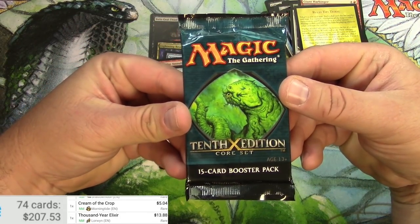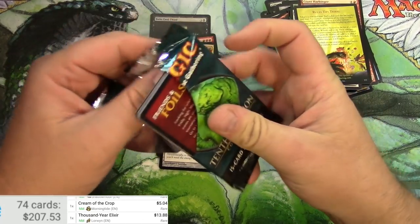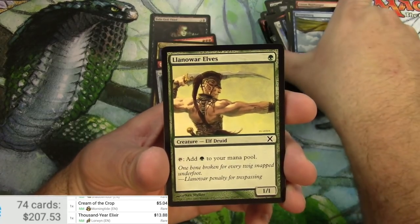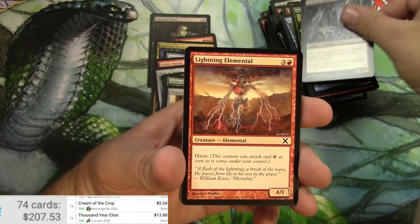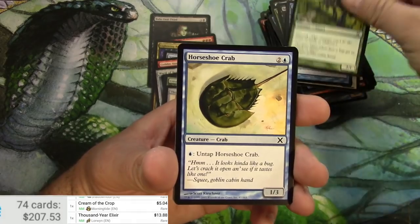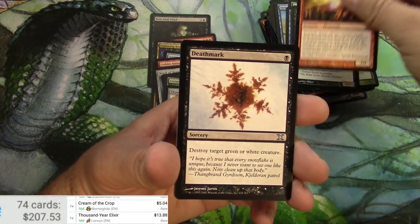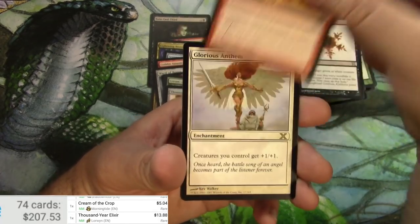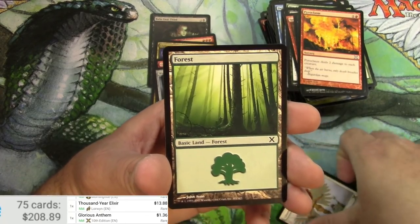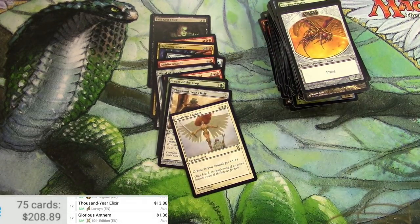10th Edition Core Set — last pack in this video. Thank you for watching, make sure to like and comment, check out the rest of the videos in this series, and stay tuned for a short version of all of these on or about New Year's. Pincher Beetles, Naturalize, Spark Elemental, Deathmark, Pyroclasm, and Glorious Anthem, and a Forest. It's a buck, and a Wurm token. Alright, thank you very much — Tragic Empty G — catch you on the next one!